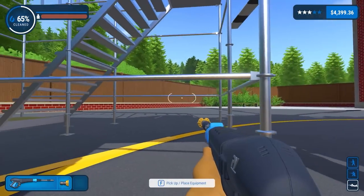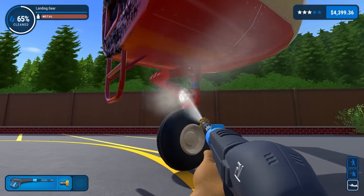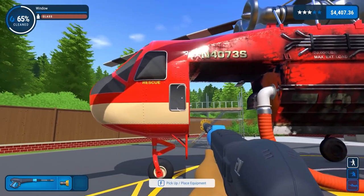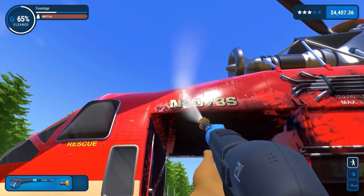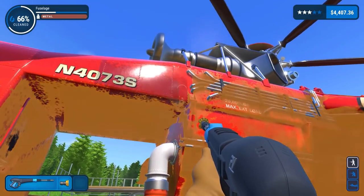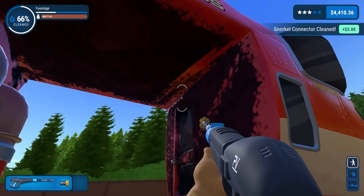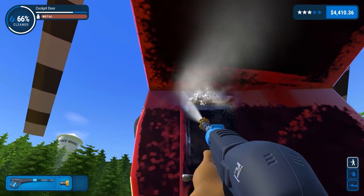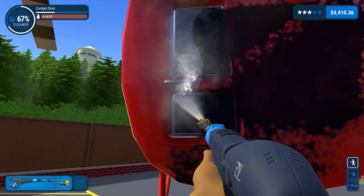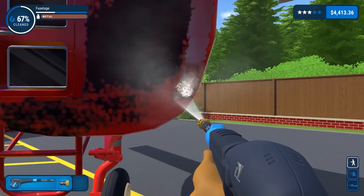Trying to get every part of this landing gear. I have a feeling something is in the way — apparently not. There's that tire done at the front. Let's clean this number on the side. So tempting to clean under here with the actual cleaner. In the long term when you try to save that cleaner... and the amount of thick dirt that's under here. Progress is flying.